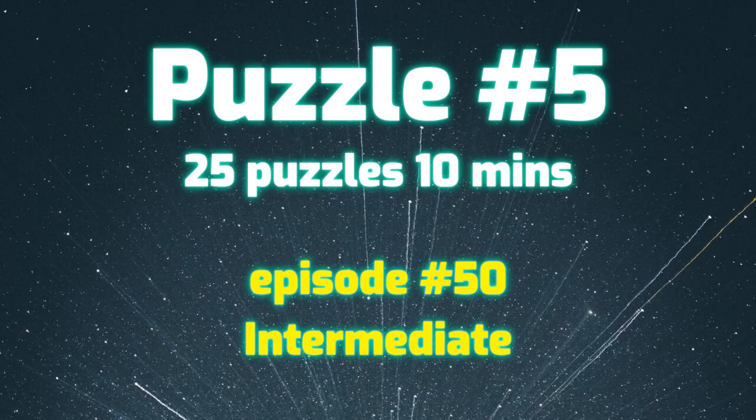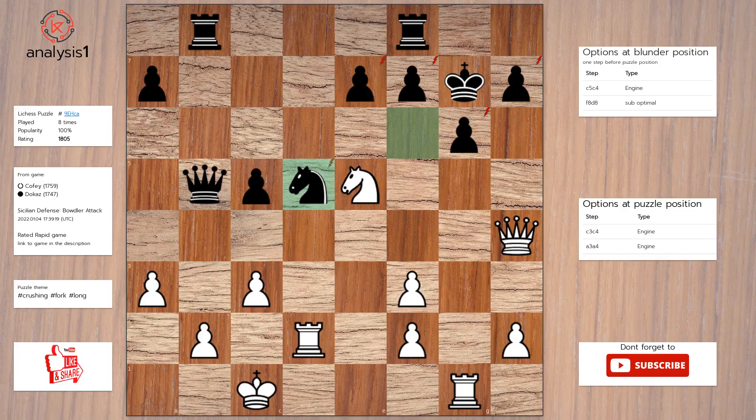Let us go to the next puzzle. Puzzle position vulnerabilities are: knight takes pawn; knight takes pawn; queen takes pawn; queen takes pawn; queen takes knight; rook takes pawn, check. The checks are: queen to f6, check; queen to h6, check; queen takes pawn, check; rook takes pawn, check.